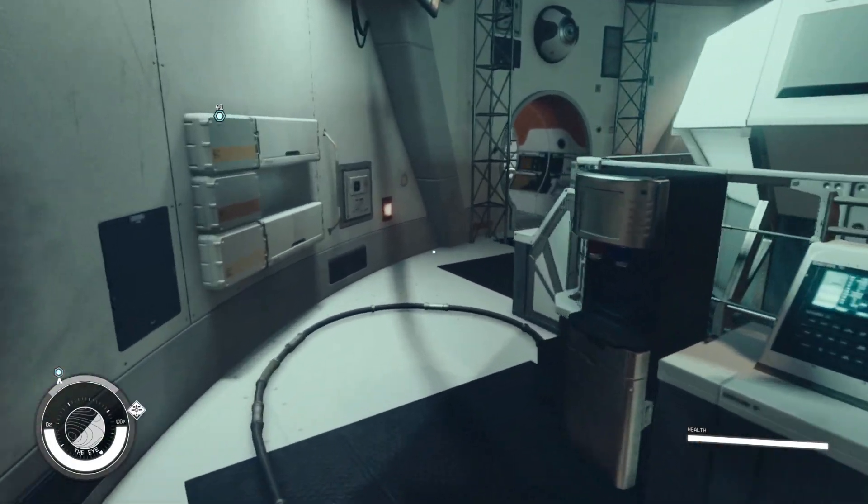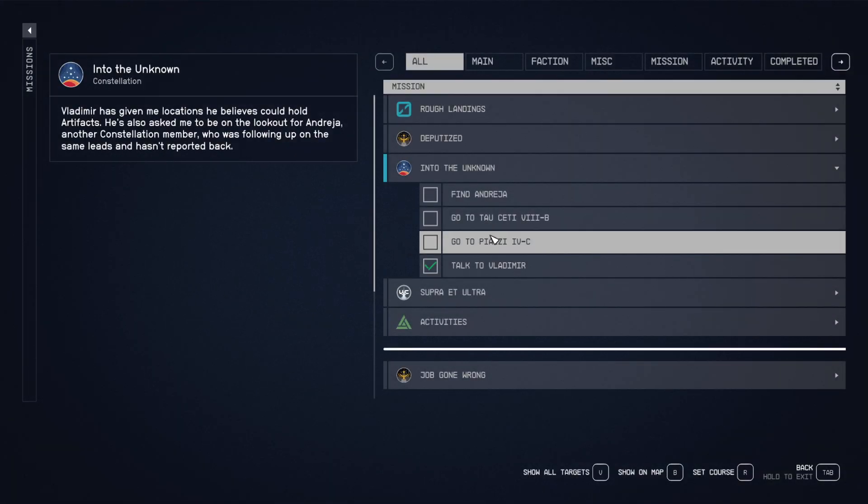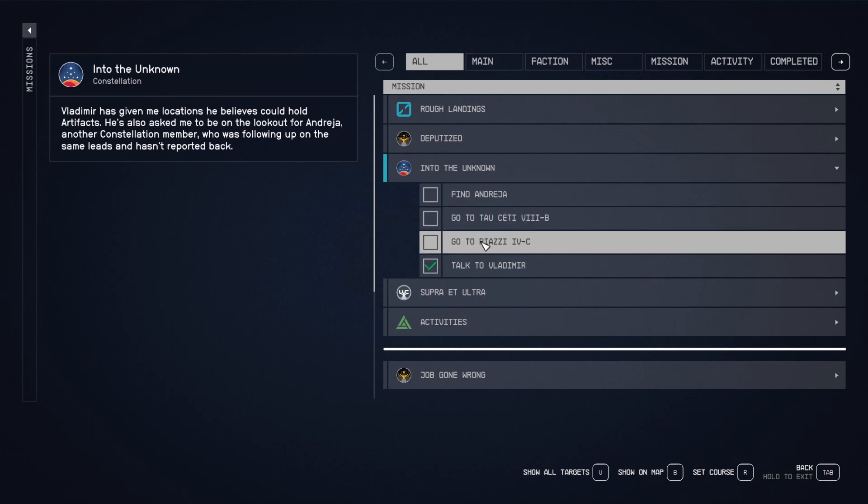So we got a few places to go check out now. We've got to find Andresia. We've got to go to Tau Ceti 8B and Piazzi 4C that could hold artifacts. I think I'm just going to go in order up the list — talking to Vladimir straight up the list, finding Andresia last. So let's go to Piazzi 4C and get moving.